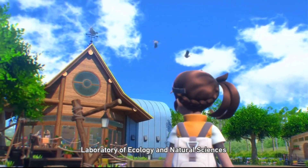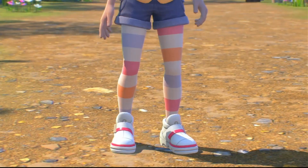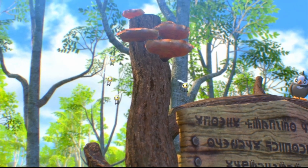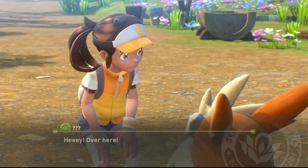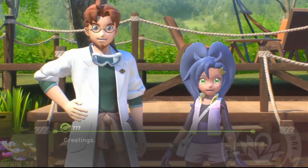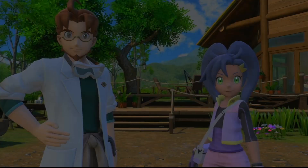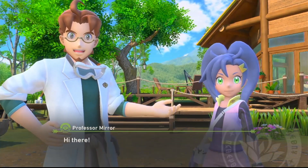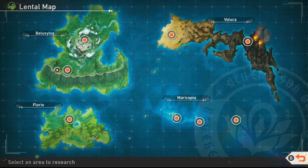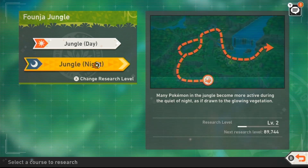In New Pokemon Snap you're playing as a Pokemon photographer. The story starts when you arrive at the lab of ecology and natural sciences, called Lens for short, and that's where you meet Professor Mir and his assistant Rita. You find out he's been researching Pokemon on the island, called Florio Island, which is just one of many islands in the Lentil region. You get to travel to various islands in your hovercraft called a Neo1, and you photograph Pokemon in order to learn more about them in the region.